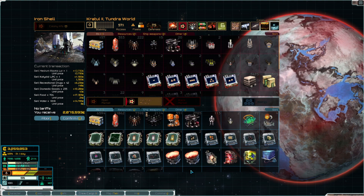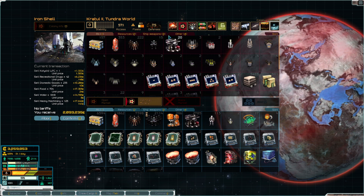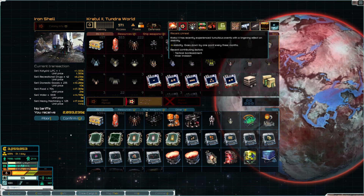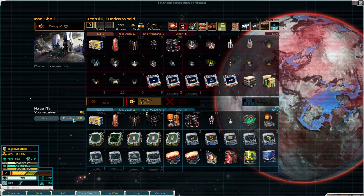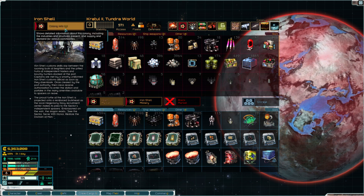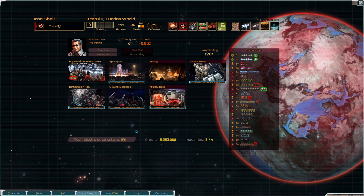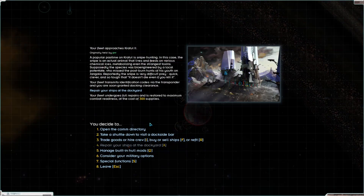I'll even sell you a bunch of this, Iron Shell. Let's get some - resist - 2 million dollars, that's a lot of money. Yeah, we did lose some guys fighting this battle, but I guess you get to stay there - okay, sure, whatever. It's fine.